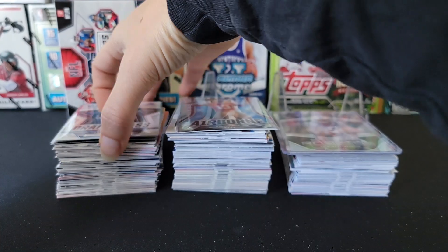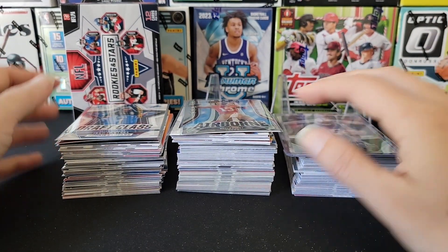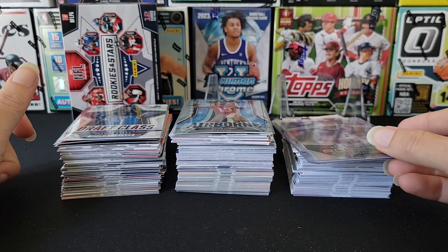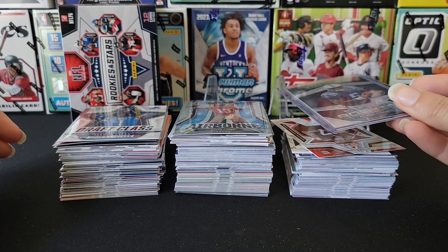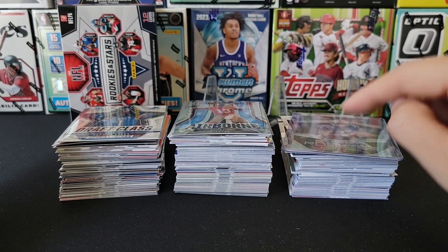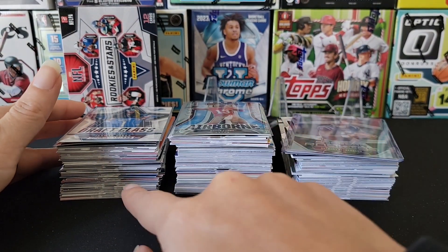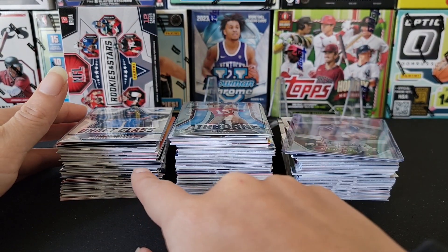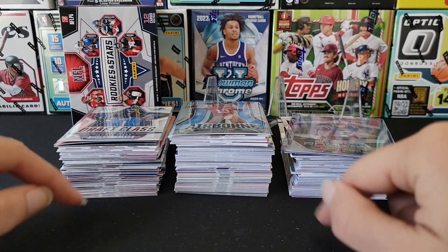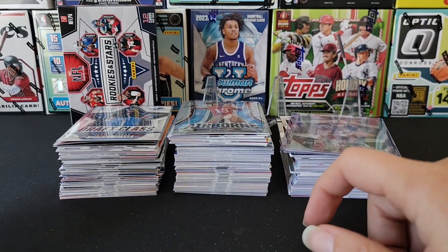If you're going to spend your $30, I almost feel like a good way to go is the retail packs because you have so many opportunities for hits. If you want more chances at a base rookie, get three fat packs and one retail pack, because the fat packs give you a lot more base rookies. Let me know down in the comments what's your favorite format to open and if you've pulled anything really cool out of it. Leave a like before you go and thanks for being here!